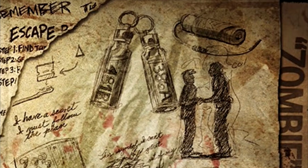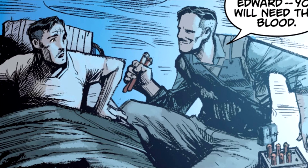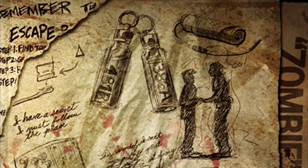Actually, I'm thinking that maybe this is Richthofen handing the blood vials over to his other self in Origins. On the left is the version of Richthofen that we play as in Origins; on the right is the version of him that gives himself the blood vials. We can see this in the Zombies comics, where Richthofen teleported back to Origins to hand himself the blood vials, telling that version of himself to keep these safe as he will need them in the future. The blood vials he handed over were the ones of Finn and Sal from Mob of the Dead. It looks like they are trading something — their hands are together.